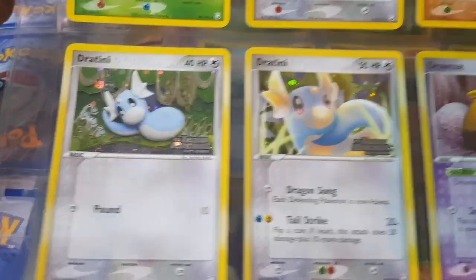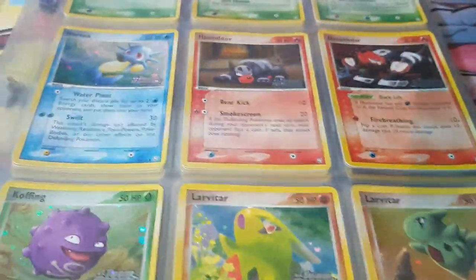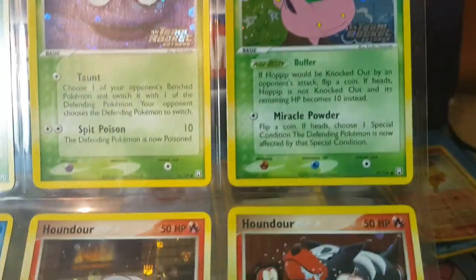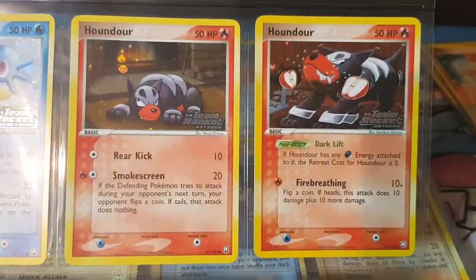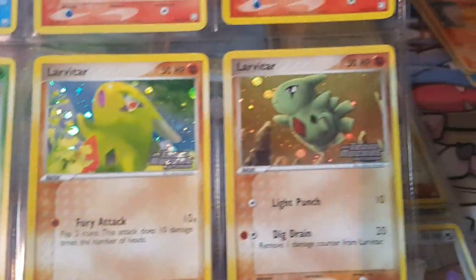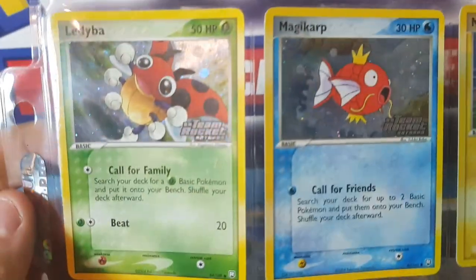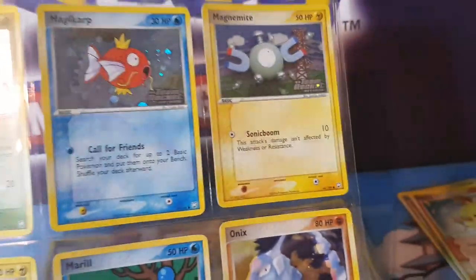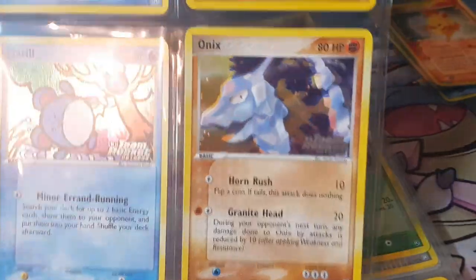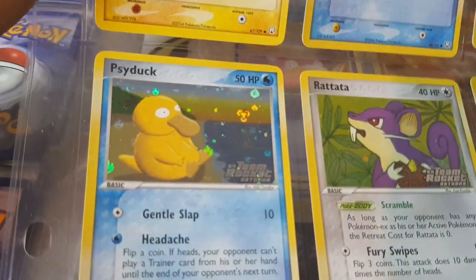Awesome looking Dratini — classic pound, 10 damage, that's it. Drowzee. Going into our commons now with the Horsea, and a bite taken out of that apple — love that. Awesome looking Larvitar, two Pupitars. Beautiful Magikarp artwork — I just love what the reverse holo foil does on some of these cards. That Magikarp just pops so nicely. Onix, Psyduck chilling at the beach. Two Rattatas — a brace of rats.